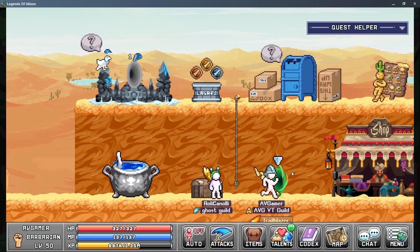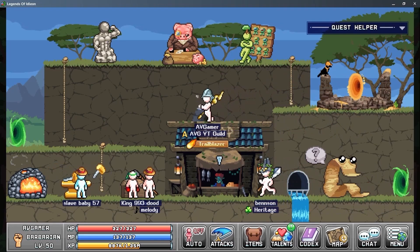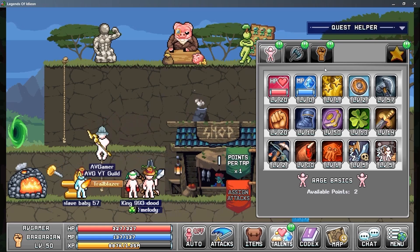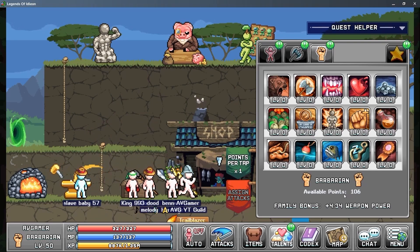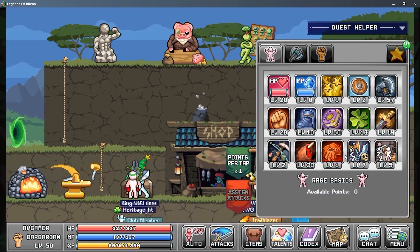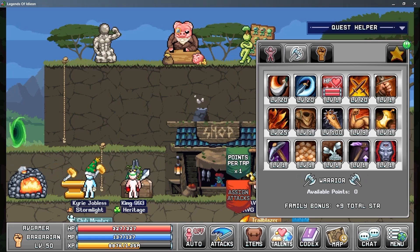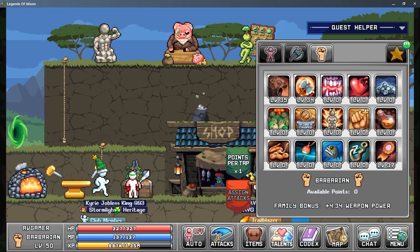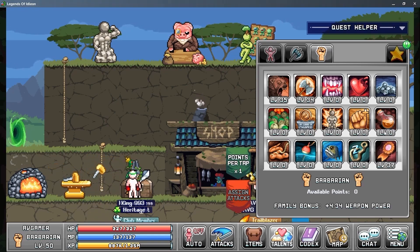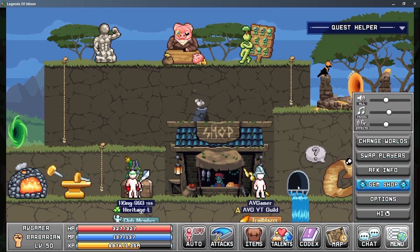As a barbarian, there are going to be a bunch of guides in the description below and we'll refer to those a few times during the video. The first guide is the barbarian guide. I followed it the best I could with the points I had. I can't do exactly as they say because I don't have all the points, but I did my best with my own judgment to get as close as possible to what they recommend, and now I'm much stronger.